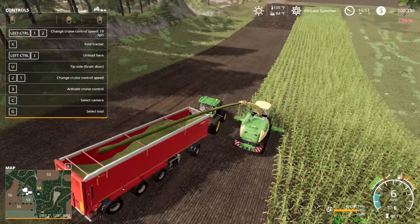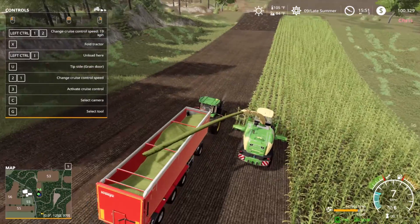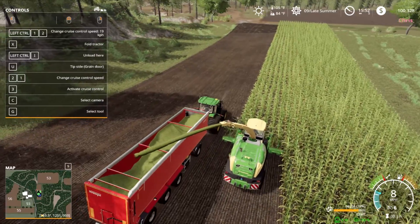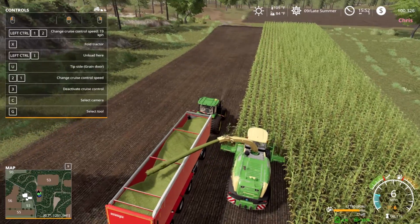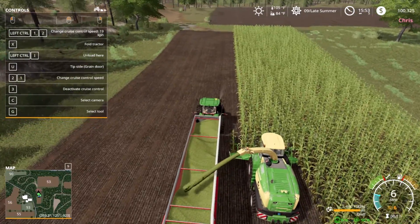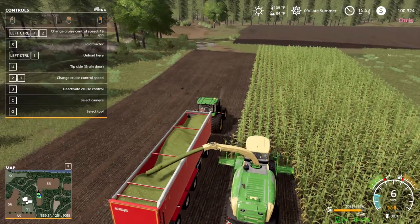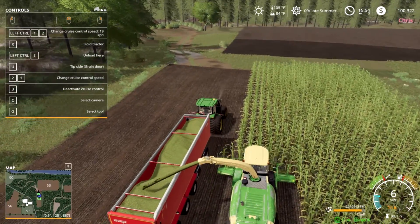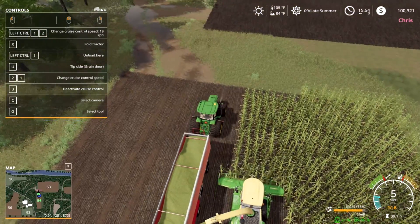So by the looks of things we're only going to get one load off this particular field, which it's a small field, I kind of expected. I haven't decided how much I want to chop yet. We also gotta watch for our hay bales. So like I said, we're just gonna put a little bit into that silo, just to make sure we have some on store, and we'll worry about filling them later. I'm just glad that we have the ability to fill some now because it breaks up the work a little bit - we're a little slow on work at the moment.